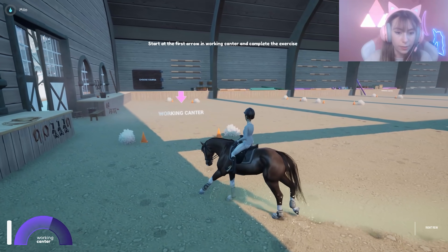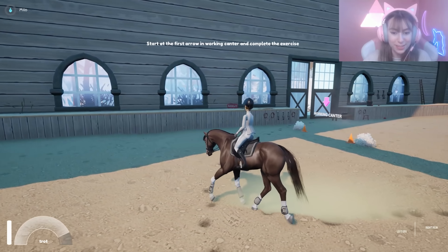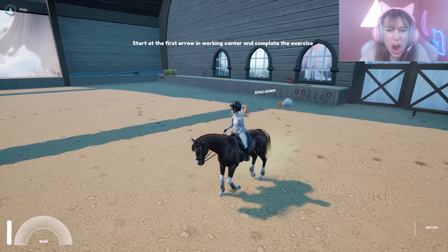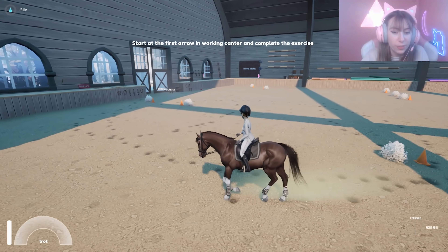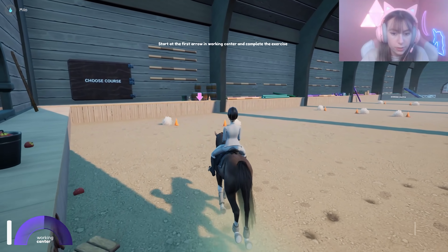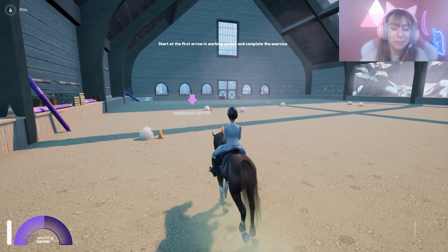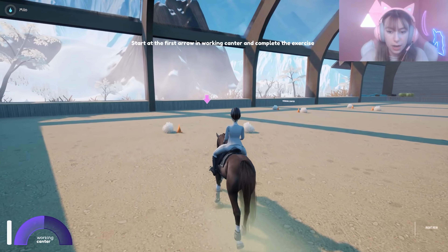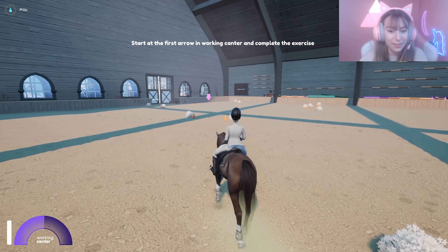It's essential to remember both rein and leg when cantering, otherwise you'll be bumping into walls. Do this next exercise in a canter. This game definitely takes a little bit to learn the controls - there are just so many controls and I kind of love it. Working canter - I knew that! I think I broke the game... wait no, the arrow is over there. My bestie the horse, let's go! Working canter, and we have to use left to turn right and right to turn left.